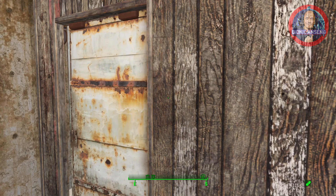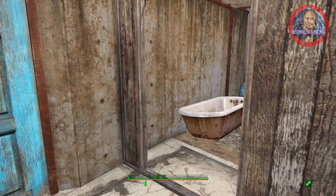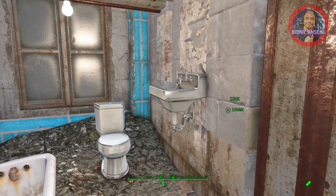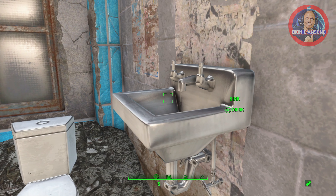This right here is the CR Comfort Group — just activate it. You got a sink and it provides clean water.